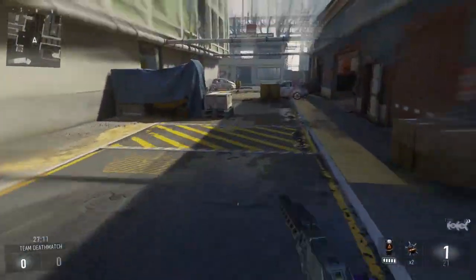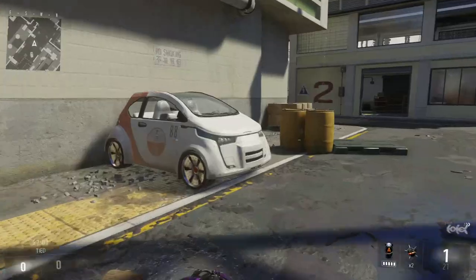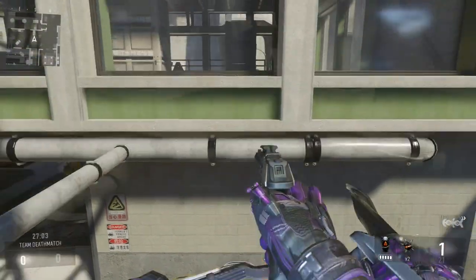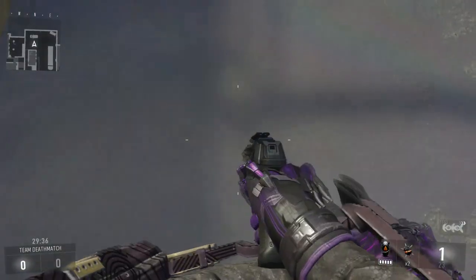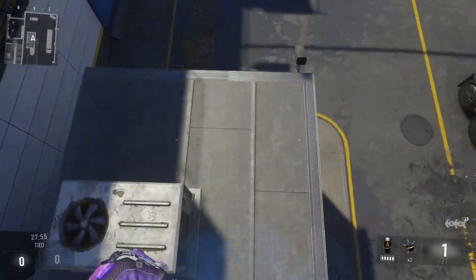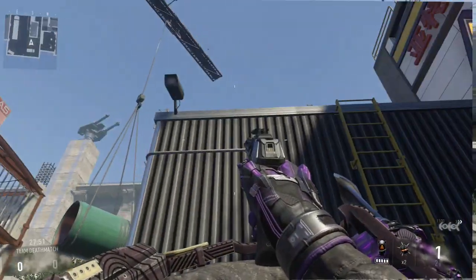Before we get into some scenarios that would be best for boost slamming, let's first look at the properties of the slam itself. Once activated, you'll notice that even when standing still, the boost slam will propel you forward by a small margin. This slam angle does not change, not even with forward momentum. Here's an example of stomping while standing in place and with forward momentum — both land in the same position as the other.